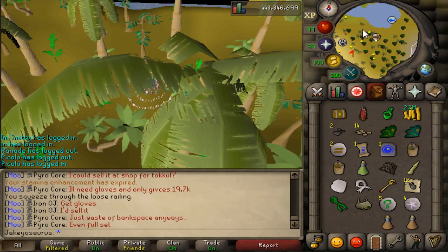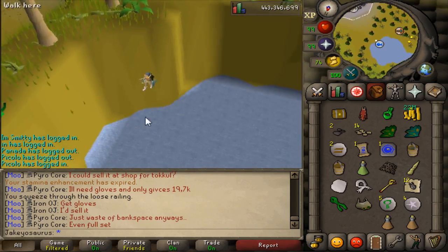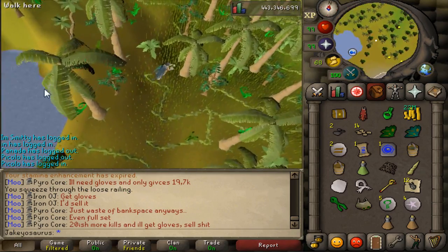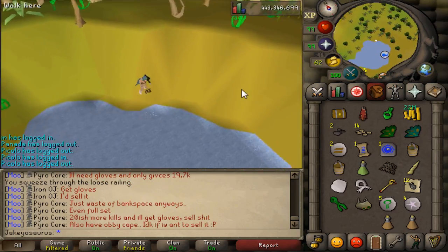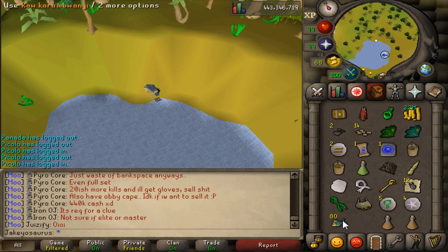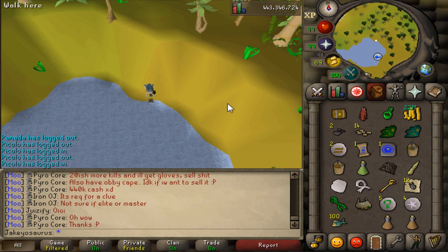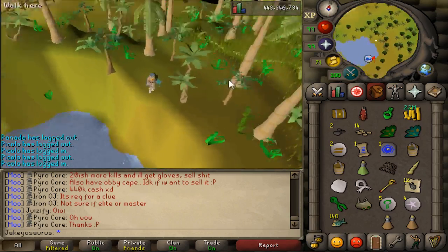Let's head to the Tai Bwo Wannai village. This is quite a disgusting buff — Kyatt bait fish were already really good for Ironmen. But now if we net the fishing spot, you catch two Kyatt bait at level 5 fishing, and then every five fishing levels above that you catch an additional one. So at my level I'm catching 20 at a time — that's OP. I got 140 in a few seconds. This is probably faster than buying them from a shop for Ironmen.